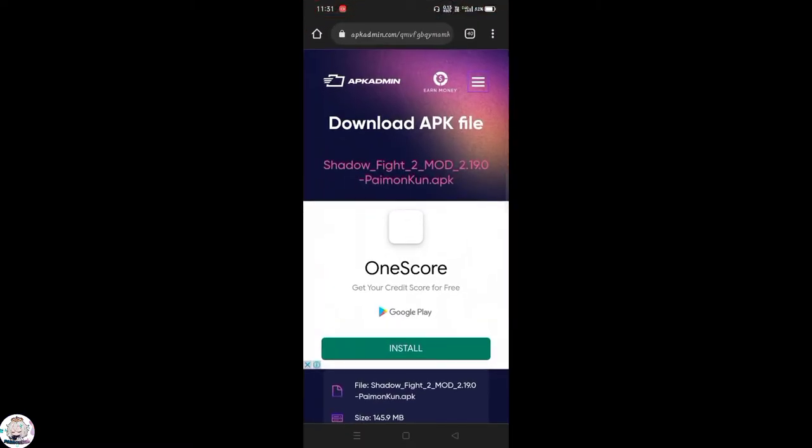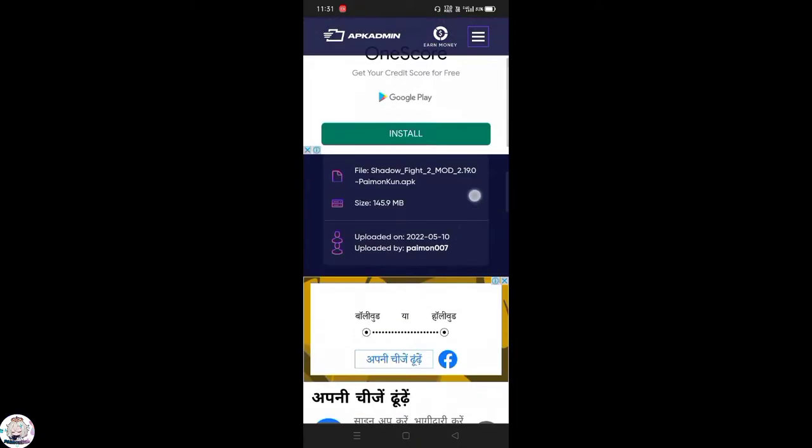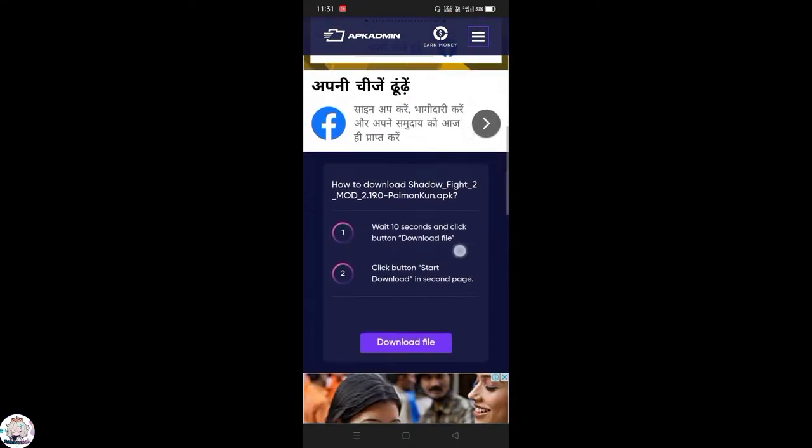Let's get started. First, check out the description box — you will find a link. Open it, you don't have to do anything else. Just find the link and download it.